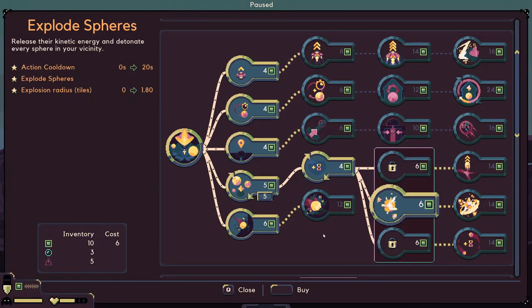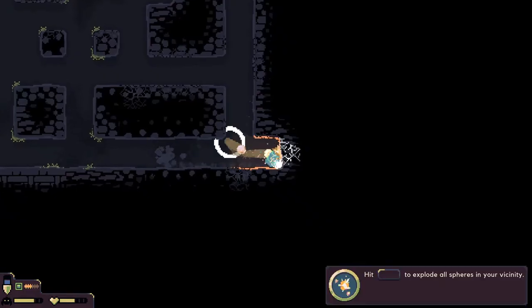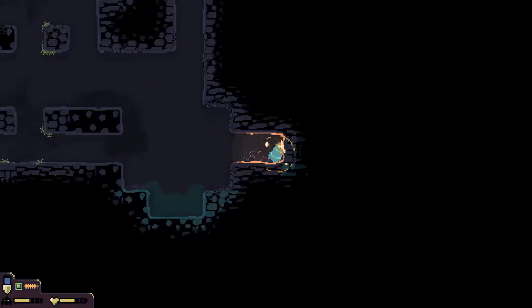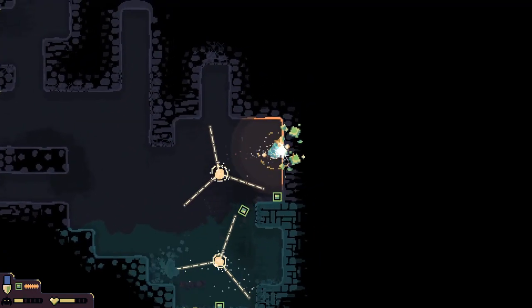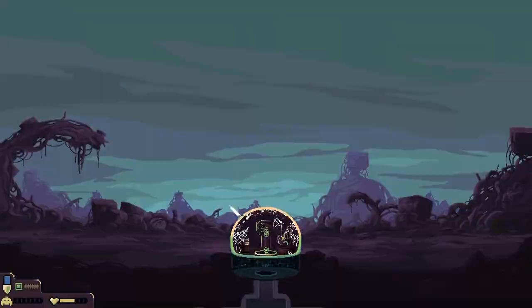Since we're upgrading, let's try 'release kinetic energy and detonate every sphere.' Let's go ahead and try that, I'm curious. Oh what the heck — look at that, that is very helpful! I love it. It takes a couple of hits to charge up, then boom — that's what we're doing, that's very nice. I'm actually quite shocked!